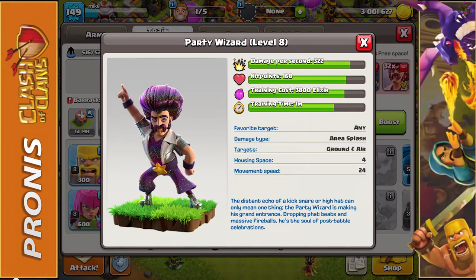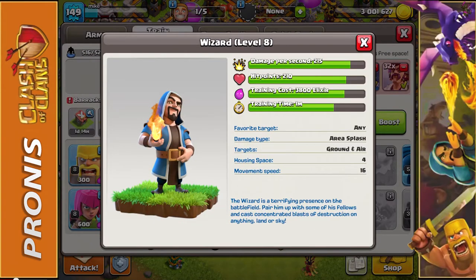It's not exactly a hundred more damage per shot — the party wizard actually shoots its bolts quicker. He does less damage per shot but fires faster, therefore doing more damage per second. They both take up 4 housing space, but the party wizard has a movement speed of 24 whereas the regular wizard only has 16. That is a pretty significant change, especially when movement speed plays such a large part in taking down buildings.